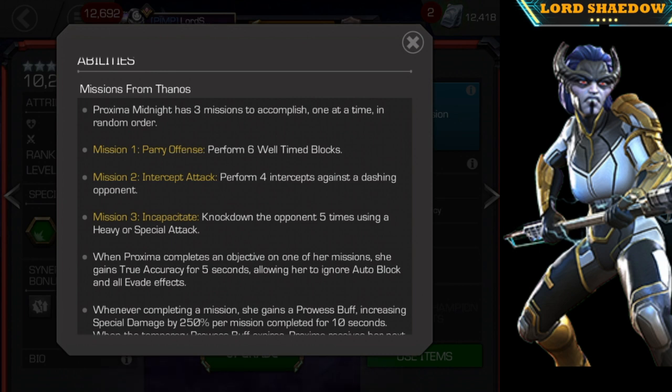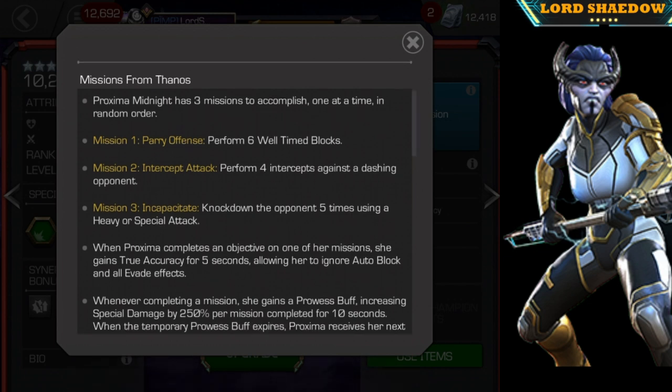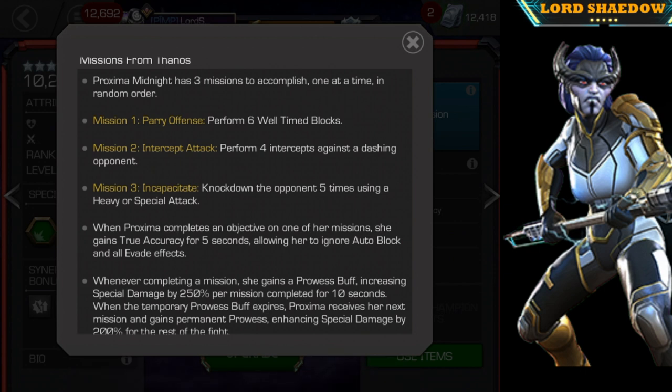Now let's look at Missions from Thanos — this is the most important thing to know about Proxima Midnight. She has three missions to accomplish, four if you count her signature ability. She completes them one at a time in a random order, so when you start the fight one mission will be active and you won't know which one. When you complete it, another randomly appears. With Corvus you have more control — if you see a mutant you can attack it regardless of other missions — but with Proxima you have no control over the order.